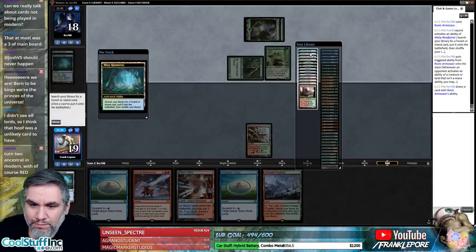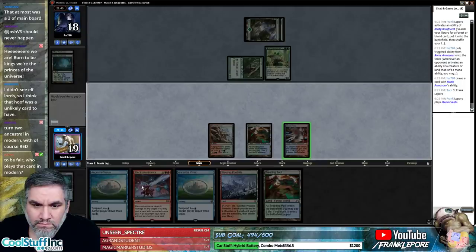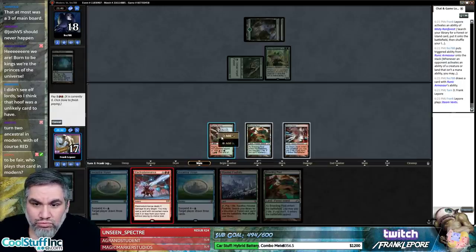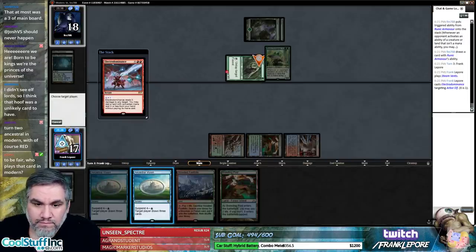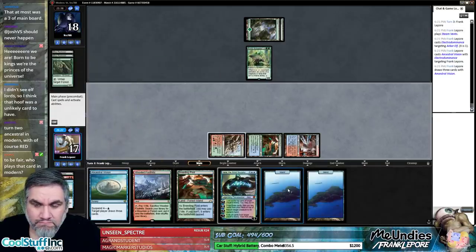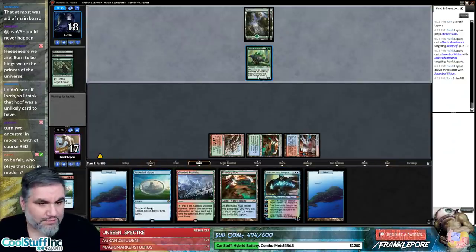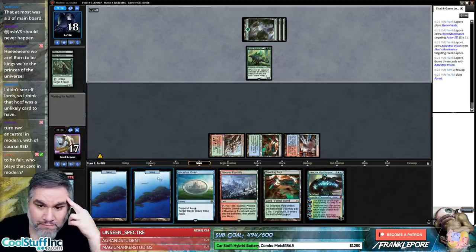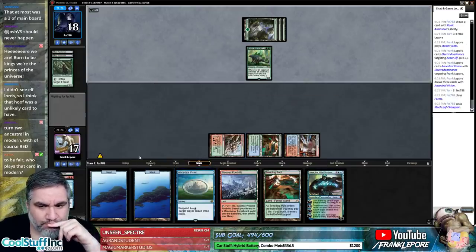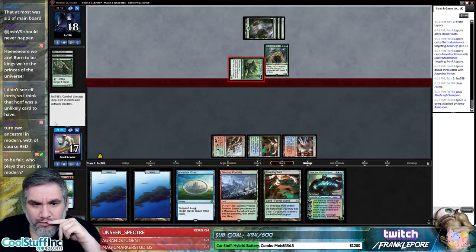Oh god, that's obnoxious — why didn't I crack in response? Let's get a Breeding Pool and then play Steam Vents next turn. I can actually bounce that guy with Jace now, that's pretty nice. Maybe I should have suspended one of these on turn two. We definitely need more removal in the deck.